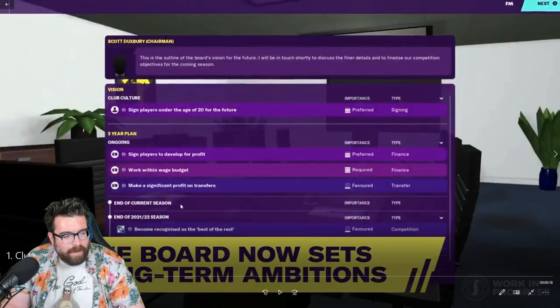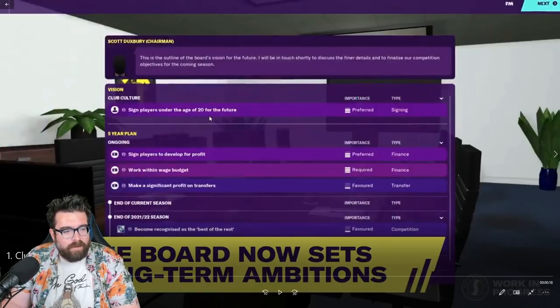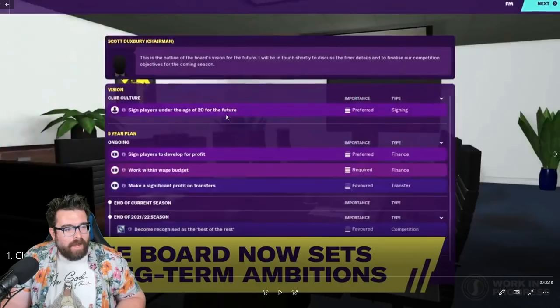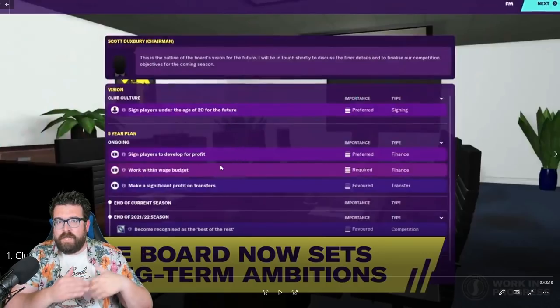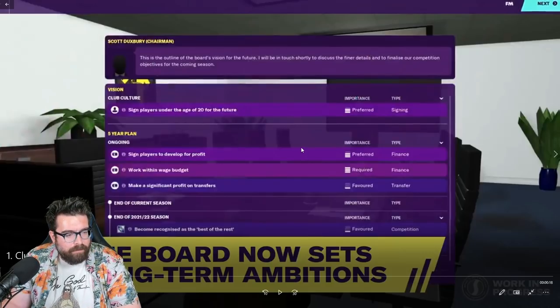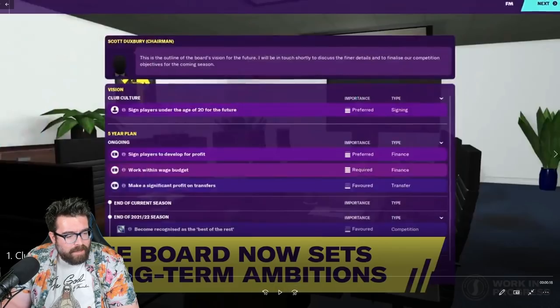There are individual plans for the end of each season by the looks of it, and we have an overarching club culture which presumably supersedes even the five-year plan. It looks like how you would run a business and make decisions in the real world. The general club culture is 'sign players under the age of 20 for the future', and then within that you've got stuff to contribute over the next five years — sign players for profit, make a profit on transfers, work within a wage budget, and become recognized as the best of the rest.